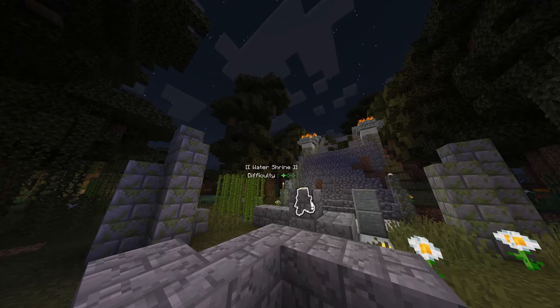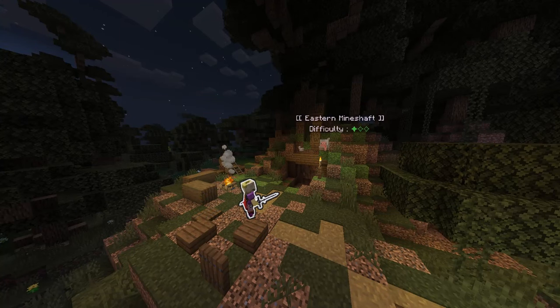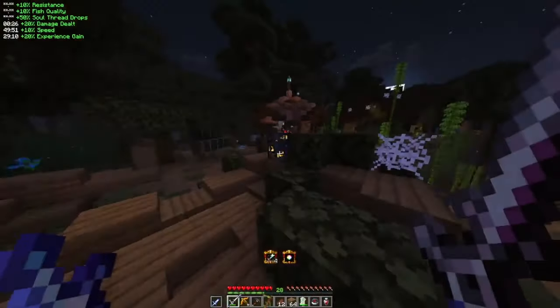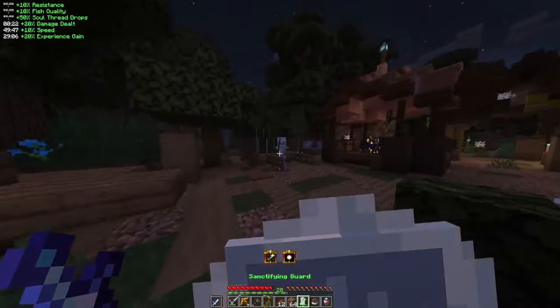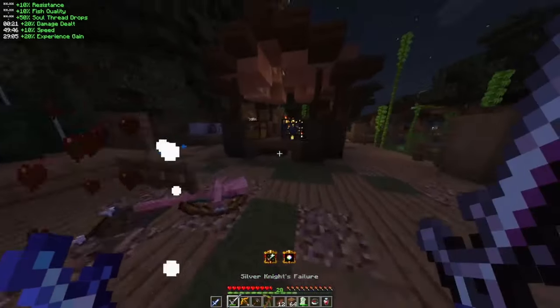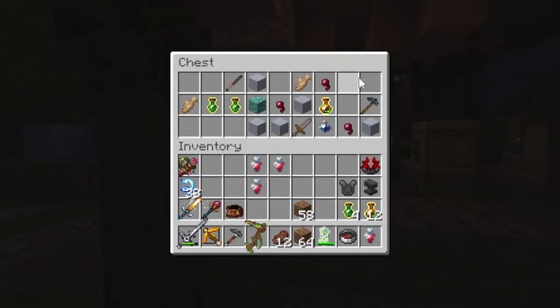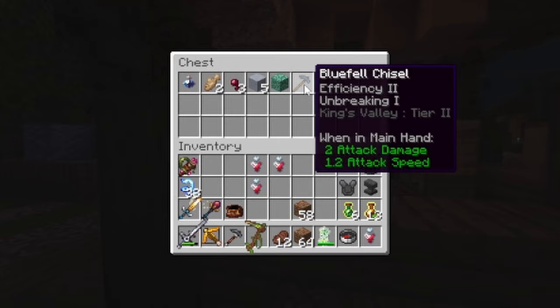Throughout the overworld, certain structured areas called POIs — also known as points of interest — are one of the main gameplay focuses. In these areas, players can scavenge through the POI to find spawners and the occasional loot chest, with higher difficulty POIs granting better loot. A helpful tip is to double right-click inside a chest or inventory to quickly organize the contents for better and faster looting.